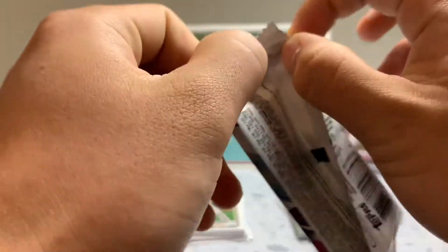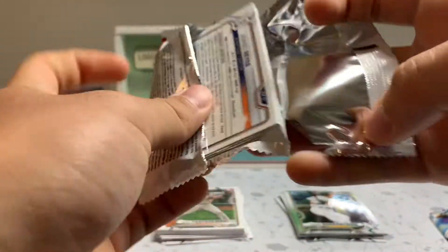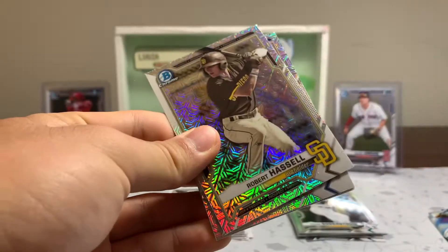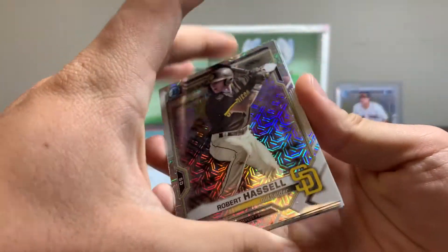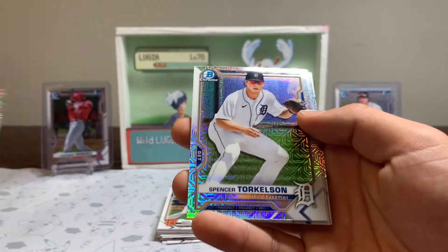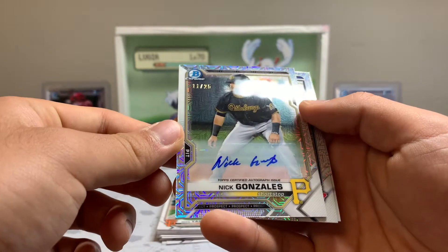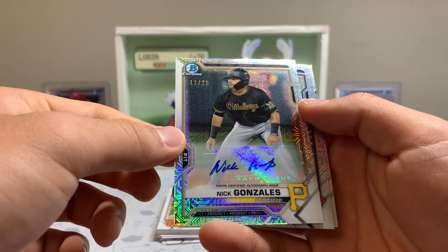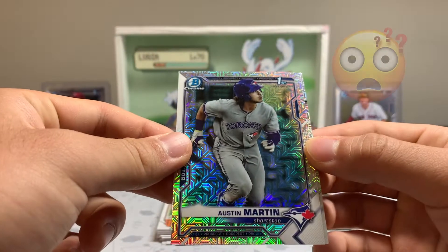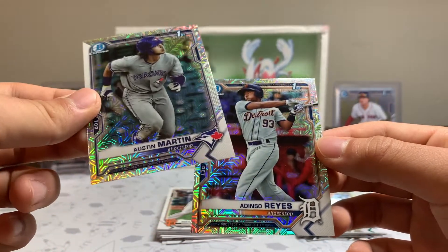Thanks for tuning in for today's video, guys. Hopefully you are able to get some Bowman in your hands too — it's a really fun rip, especially with these exclusive cards. Hopefully I bring a couple more of these onto the channel. Robert Hassel, nice — Spencer Torkelson. We actually got an autograph of Nick Gonzalez! Did not expect that at all.